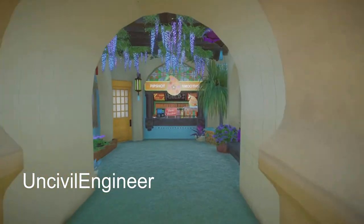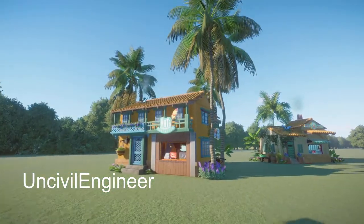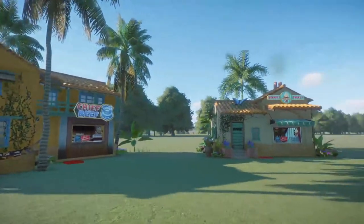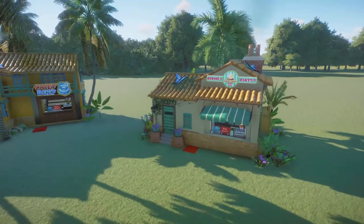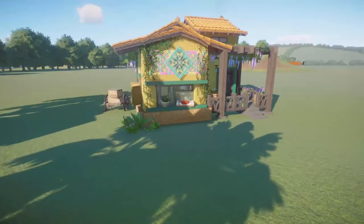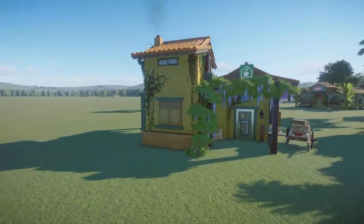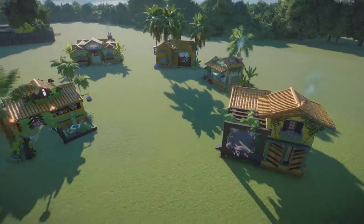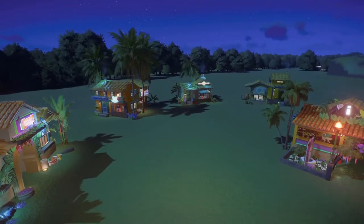Uncivil Engineer has been making Encanto pieces. I have pulled a couple of them off of the Steam Workshop. You can bring all of these into your zoo for right around $31,000. You are doing some really great work. Thanks so much for doing all of these pieces for us. They are really, really great.